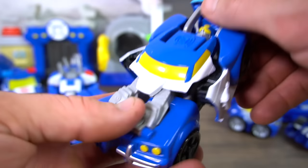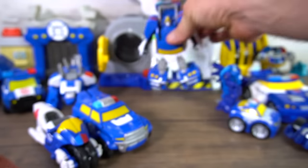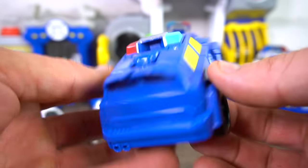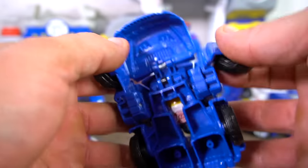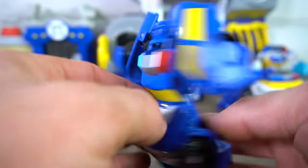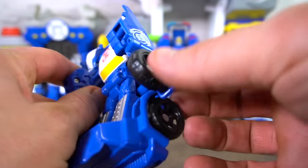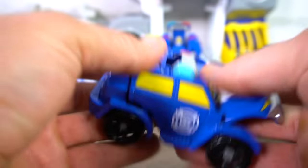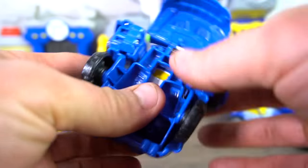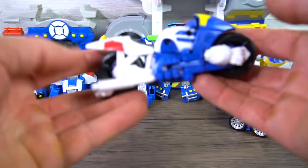Then we've got this one — he looks pretty cool with his light bar, a one-step figure. Then we've got the SUV — Chase came in an SUV version, which is pretty cool. He's not really a one-step; you flip his arms back, flip him over, spin him around, and there he goes. You flip his arms down and stand him up — pretty cool!